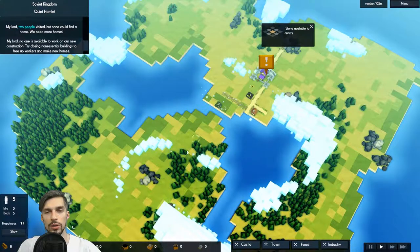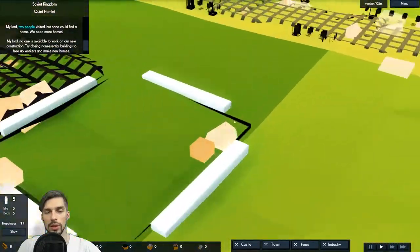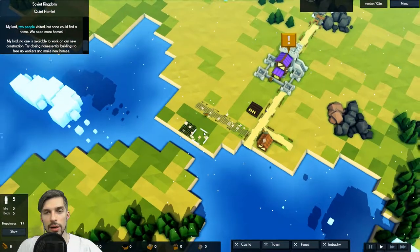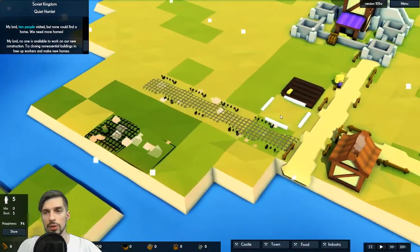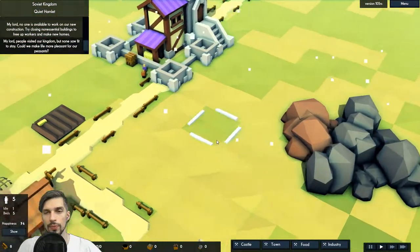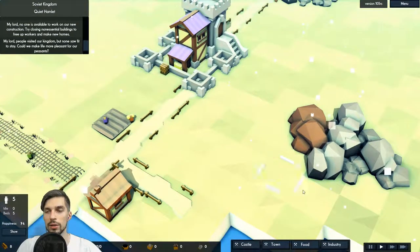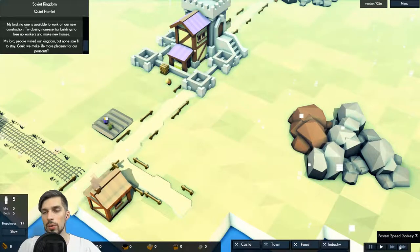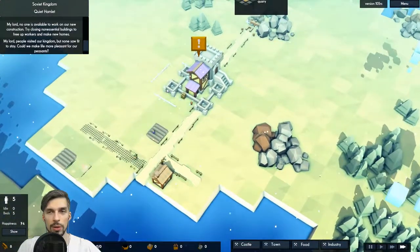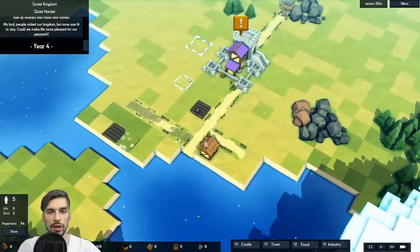We can build a bridge later to cross to the other side of the river. Construction is on the way. Can we hurry it up? Let's press the plus button — there are speed controls: one, two, and three. Let's make it fast. There we go, people are running faster now — like Stalin is chasing them with an AK rifle.